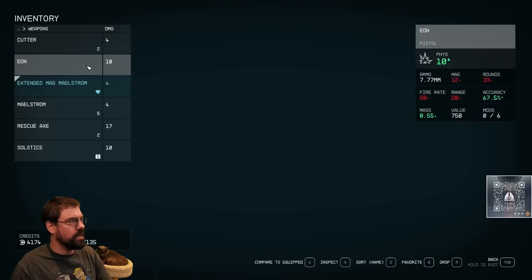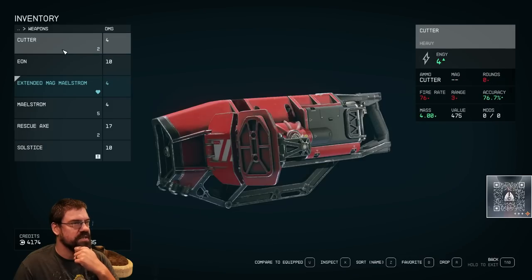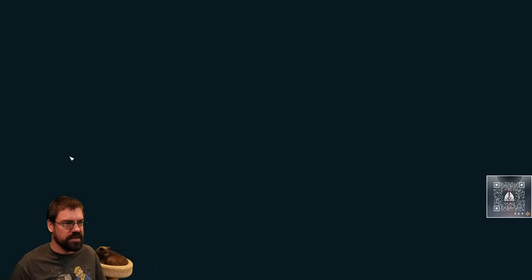I'm already kind of low on ammo. Got 149 rounds for that, 54 rounds for the Solstice, 33 rounds for the Eon. Going to go ahead and put this on right now just for ammo management. Never used one of these before.